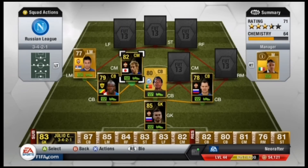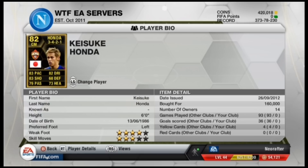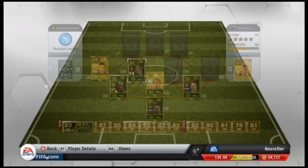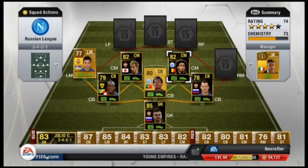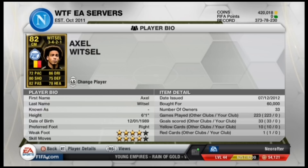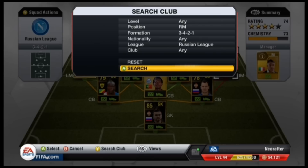In central midfield, we went for Keisuke Honda, who you would have seen from my previous Japanese squad builder. He goes for about 160,000 coins. Next to him is Axel Witzel, a very solid center mid from Zenit with 4-star weak foot, 4-star skills, and just great overall stats. Probably one of the most solid players in the team, except for the last one I'll talk about later.